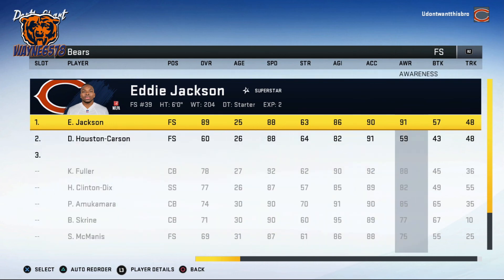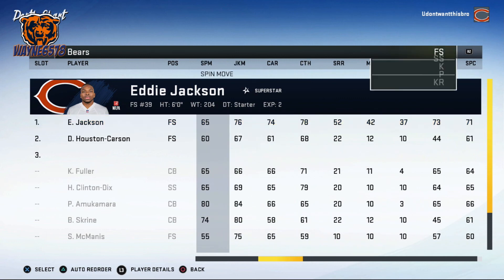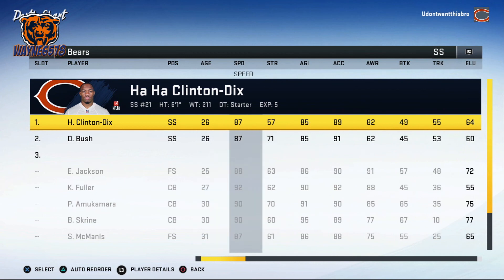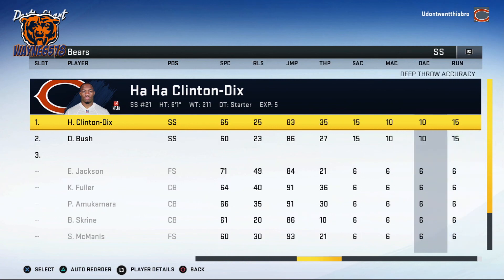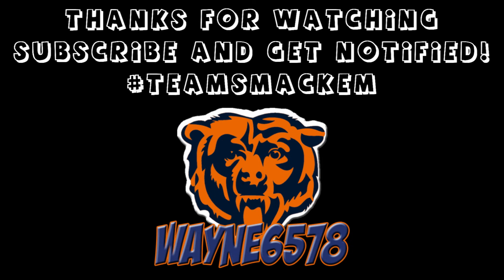For the free safety, look for speed, jumping, and catching. Eddie Jackson fits that mold. For the strong safety, you want jumping, catching, decent speed, pursuit, and tackling. If you have a big hitter at safety, put them on the field regardless of other stats — you'll get a lot of balls jarred loose and fumbles. Make sure you look at these qualities; I'll list each position and what to look for in the description. Set your roster up like this and I guarantee you'll play better defense. It's your boy Wayne6578 — subscribe and click the notification bell to join Smackum Nation.